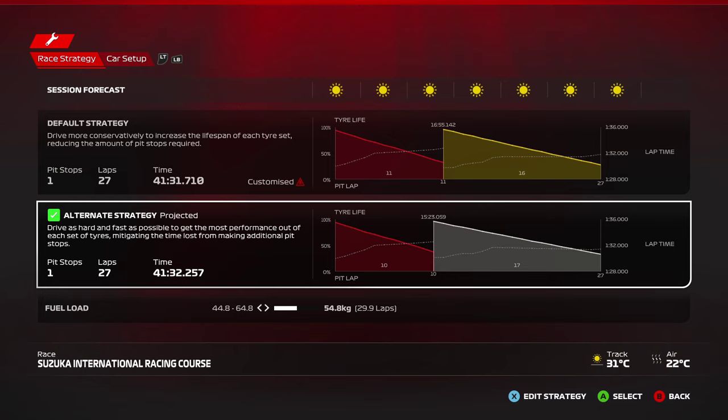In part one, just a quick refresher, we talked about how to set your tyre pressures correctly for the hard, medium, soft, intermediate, and wet tyres — all five compounds you'll be using at a specific track — and also what the temperature ranges are for different compounds, C1 to C5. All those things have been covered in part one. Link in the top right and also in the description. Now let's get into part two.